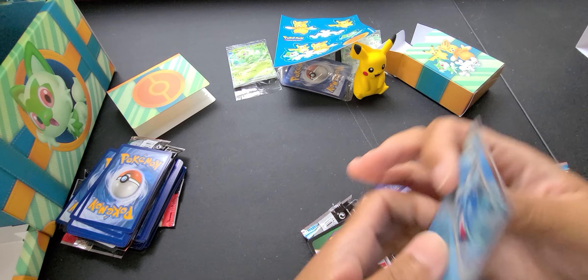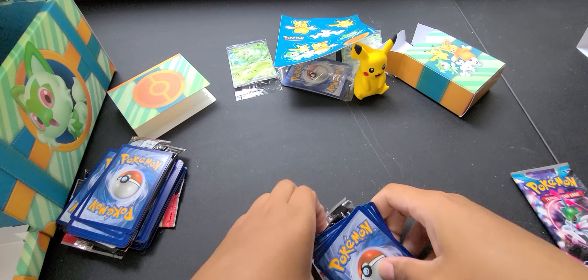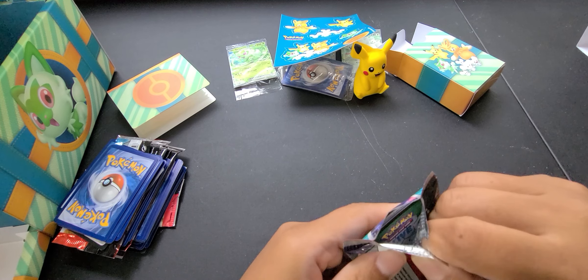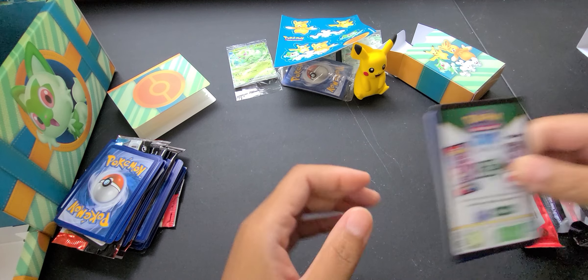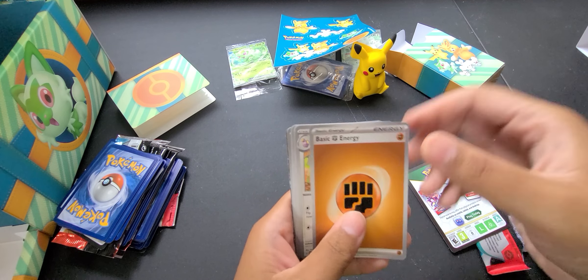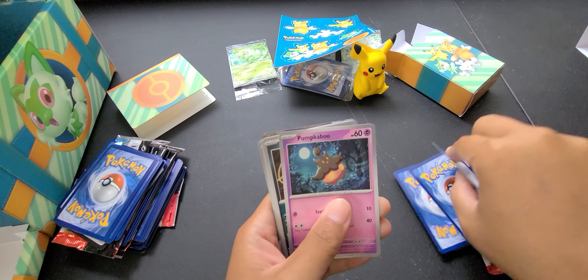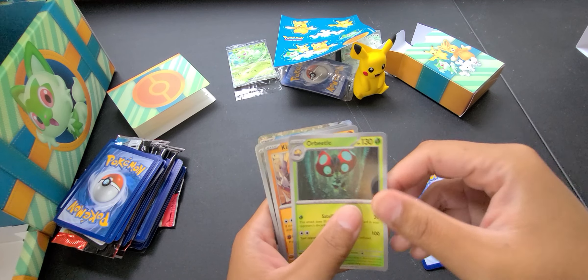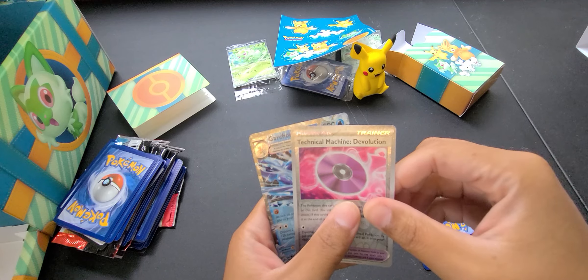Next I'm going to open the Scarlet and Violet Paldea Evolved. I'm going to guess the energy — I'm going to say Fire. Nope, it was Lightning. So we have Lightning Energy, Super Rod, Luvdisc, Snover, Fletchling, Rangarok, Electrode, Grafaiai, Mischievous Energy(?), Tinkatuff, and Mimikyu.